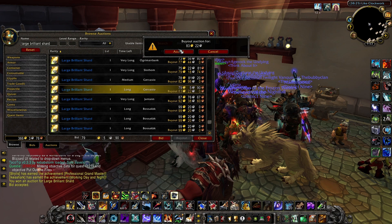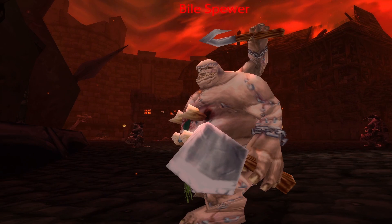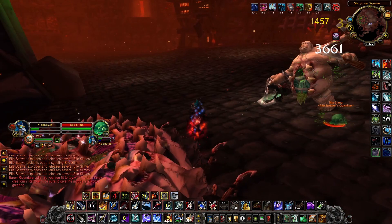Each Libram also requires Bind-on-Pickup items. The Libram of Protection requires one Frayed Abomination Stitching, which has a 25% drop chance off of Venom Belchers and Bile Spewers, and a 50% drop chance off of Ramstein the Gorger. You can find these Abominations in Slaughter Square in Stratholme Undead, so just clear the instance until the end to get to them. If you need a guide on how to clear Stratholme Undead, check out my Rivendare's Death Charger solo guide, linked in the description.